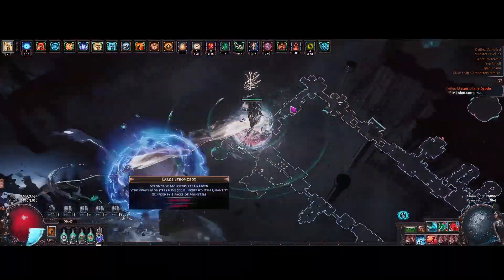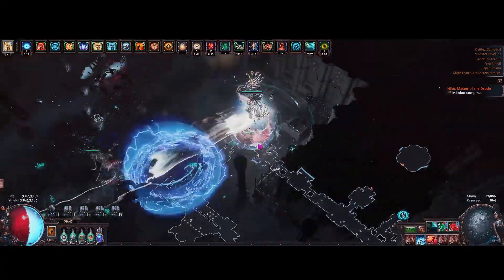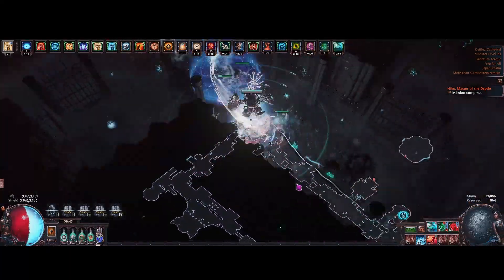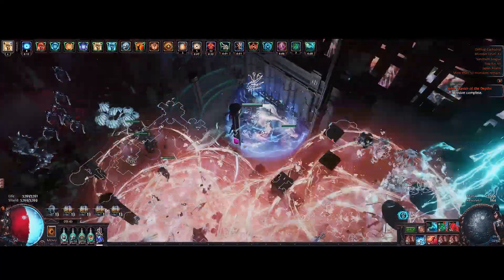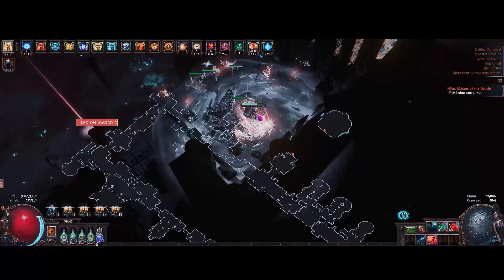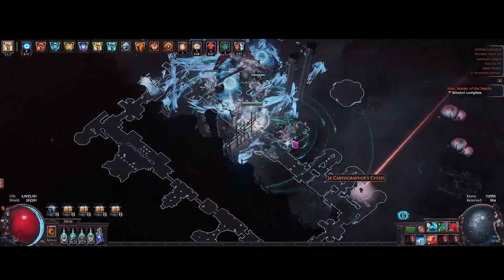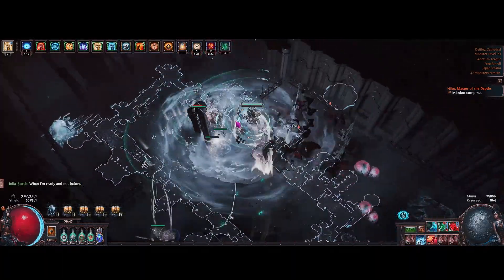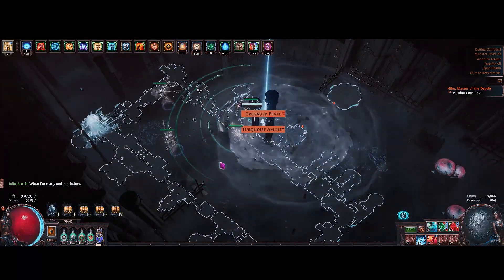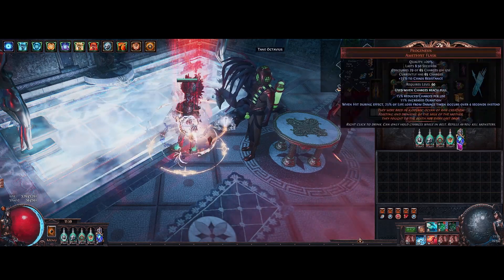We have four different explosions in the build: our chest explosion, Herald of Ash, Herald of Ice, and Profane Bloom. With this many explosions, as soon as you kill one mob everything around it just dies instantly. You might be wondering why I'm not using the new explosion flask — honestly I tried it and it's terrible. Physical explosions are what you want; I didn't really notice the flask was on, so I'm running a more defensive flask setup.